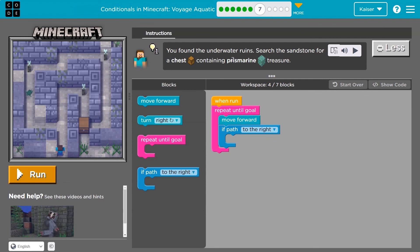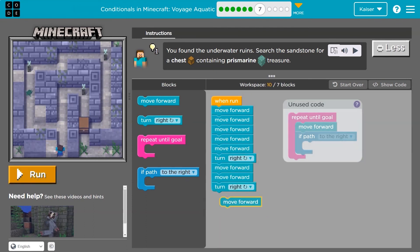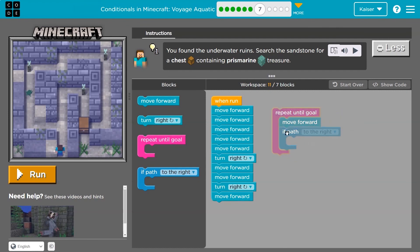You found the underwater ruins. Search the sandstone for a chest containing prismarine treasure. I have four blocks here and can use up to seven. I need to get to here — so it looks like I need to move forward a bunch, then turn right, then move forward. All I have to do is move forward and turn right. Let's take a look at using a repeat because we're only allowed seven blocks — way too many. Repeat-until-goal, move forward, if...